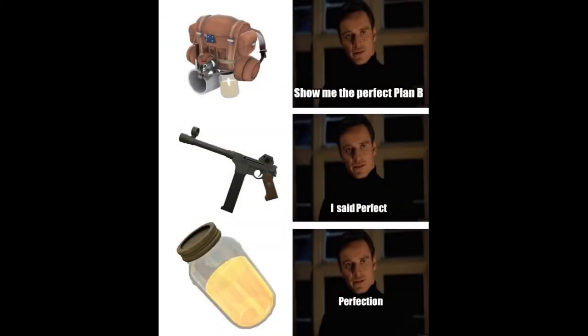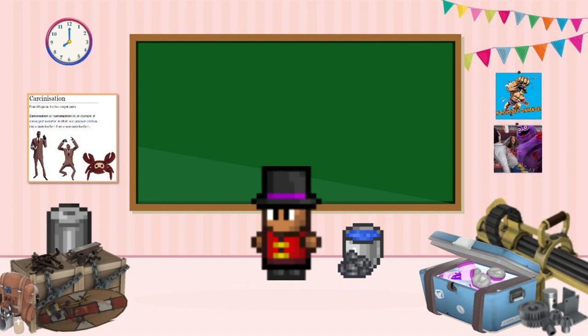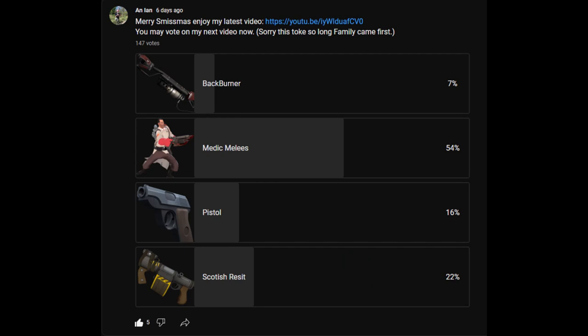All in all, I give the Jarate a perfect 'Plan B' out of 10. It's not always the best answer, but it's never a wrong answer, and every Sniper player in TF2 should at least consider using it. That's all for now — like the video if you did, subscribe if you don't want to miss the next one, comment what weapons you want to see covered in the future, and consider voting on my community tab. Because while what I do next is decided by community polls, what ends up on those polls is decided by you the commenters. I've been Ian, and this has been my TF2 How to Killstreak guide to the Jarate. Stay tuned — the Medic's melee weapons are coming up next.